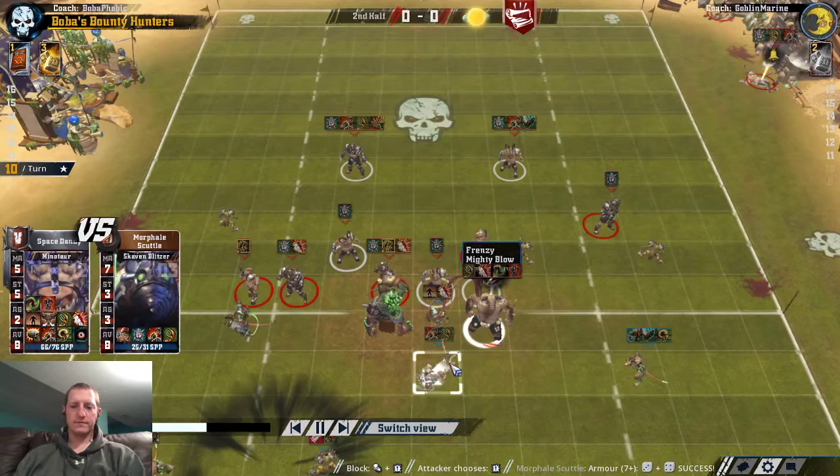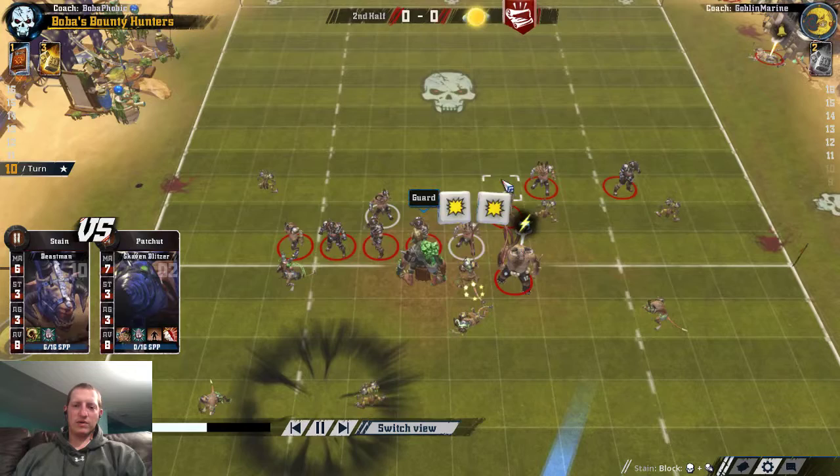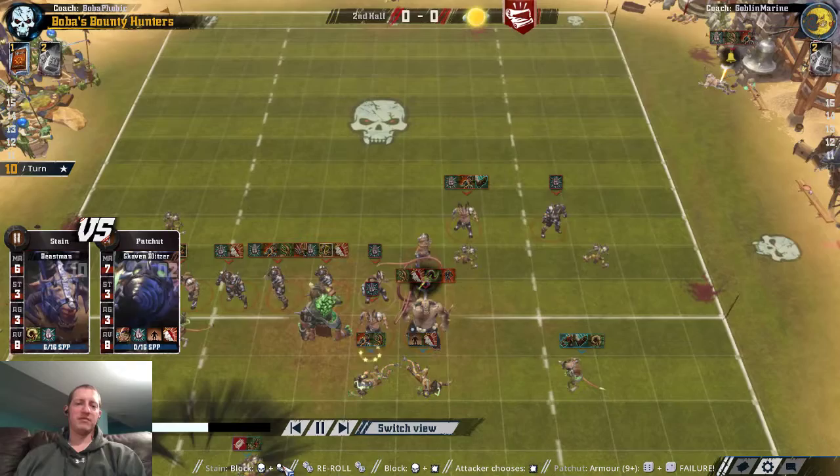Oh man. Bad time. He rolled a 7. If he didn't have Mighty Blow or didn't have Claw, that wouldn't have done it. He re-rolls. He is in full-on tilt kill mode right now. I don't think that's a bad decision — but he'd have been fine just taking the both-downs.